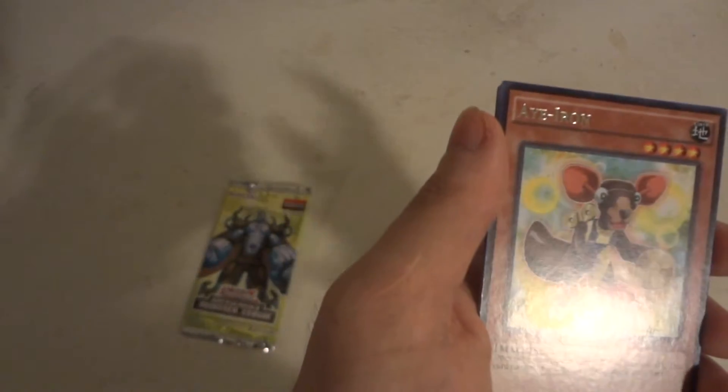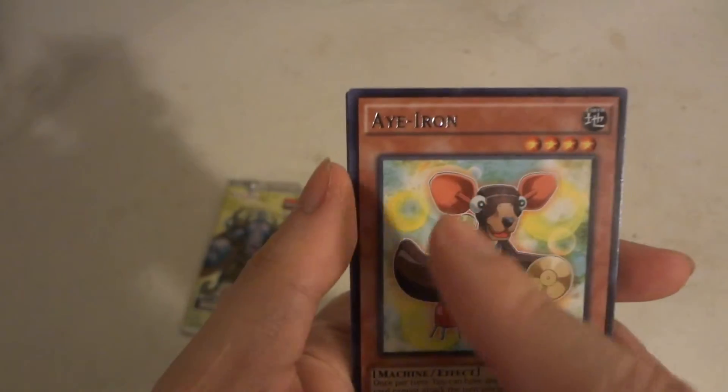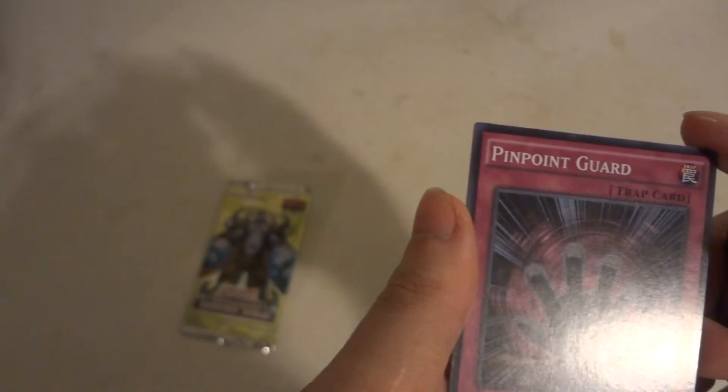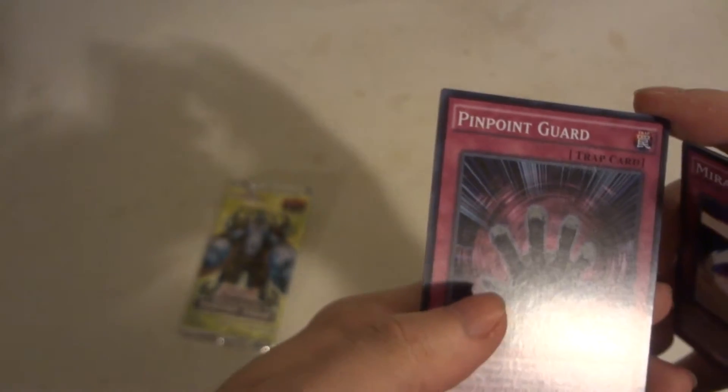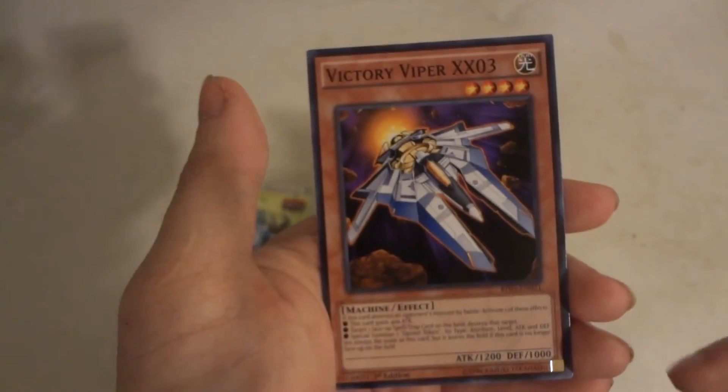Then we had Eye Iron — kind of got this silver, gold, leather embossing going on there. Yeah, it's okay. Pinpoint Guard. Okay. And then Vector Viper — that's all three. I guess that's an okay card.